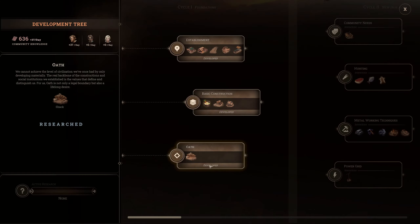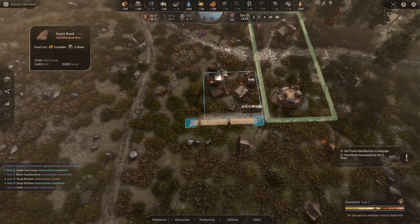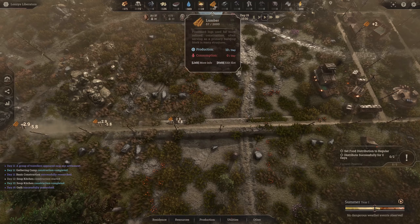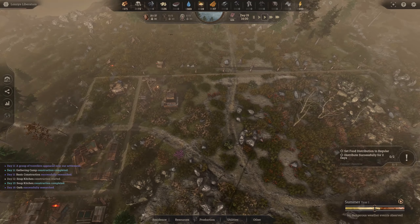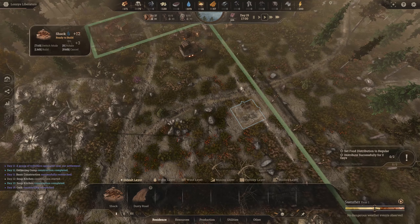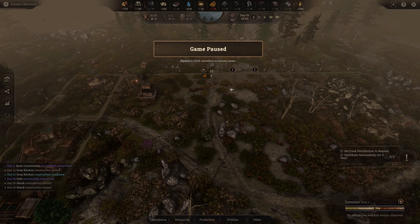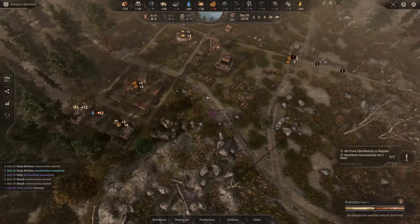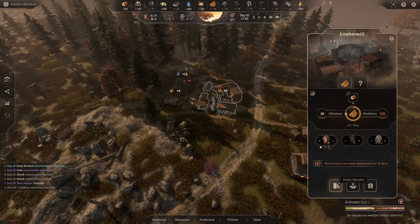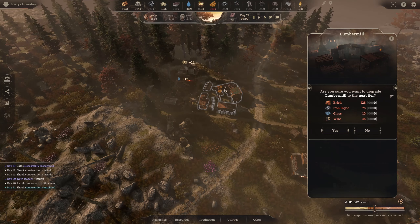Oath has been researched so we can now build shacks. I'm setting up a small living area — the road does cost stone and planks so be careful. Placing three shacks here and keeping space for a pub and other buildings. If you wonder about the building buttons: that's pause, that's upgrade to next tier — upgrading costs bricks, iron, glass, and wire — and there's a demolish option too. We're producing more of everything than we consume so we're in good shape.